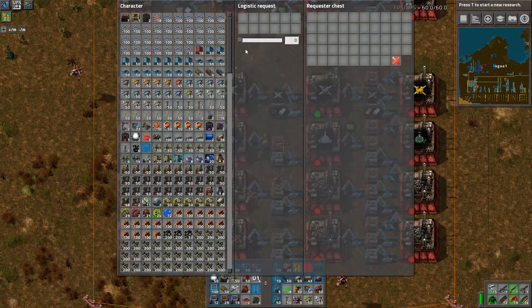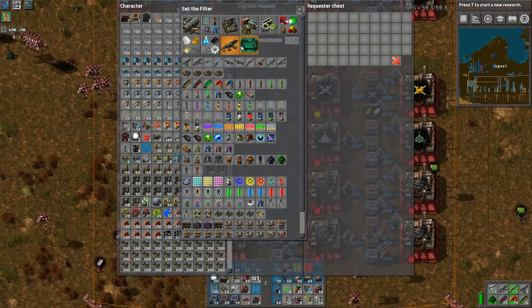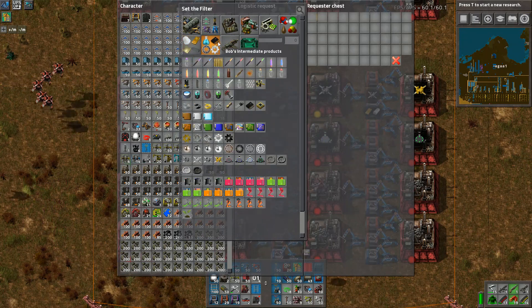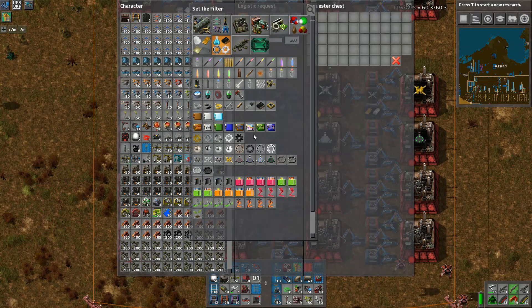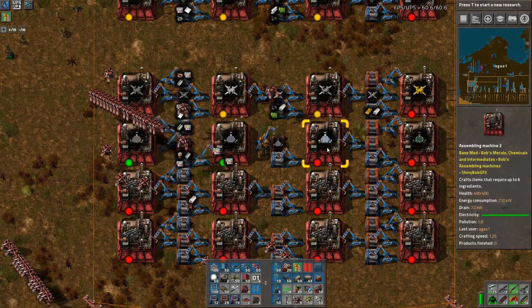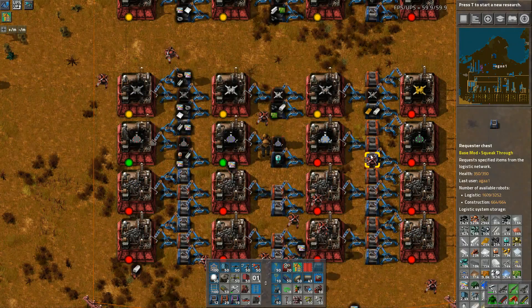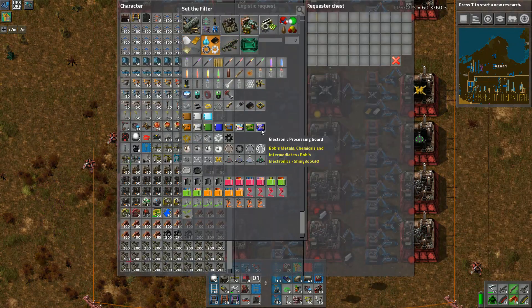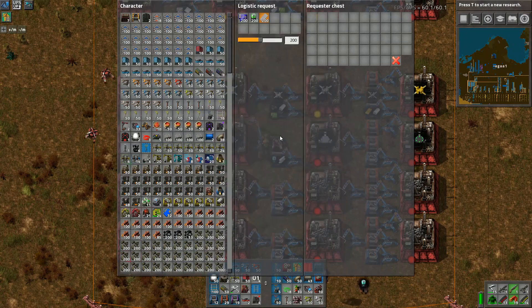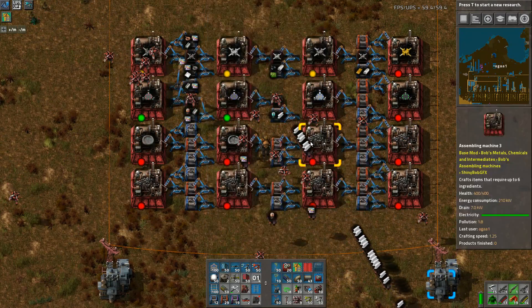Lithium, green, titanium, lithium. You might think we don't actually need to build the level twos and level threes, but you would be wrong - and the reason you are wrong is because I said so. Green and titanium - we might need it at some point. Green, lithium, and titanium. Blue, green, batteries, and nitinol. We'll set this up now so we don't have to set it up later.